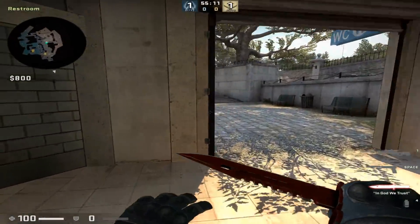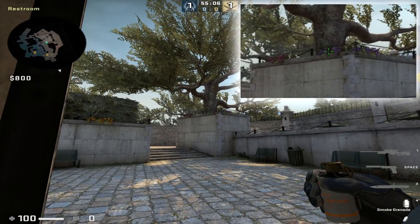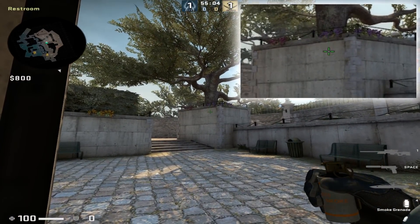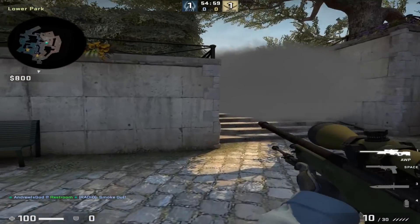For this first smoke you're going to come here at the start of the round and wedge yourself in with the corner of this door frame. When you look up you're going to see these purple flowers in the center of the tree. You bring your crosshair down to the center of the second block on the wall and then left click throw.